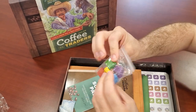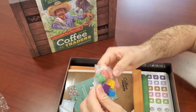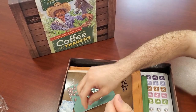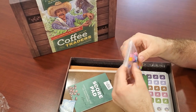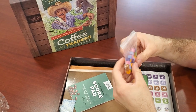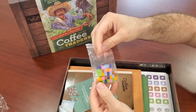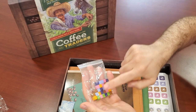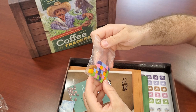I believe these big buildings are the hospitals. Because this game is about the origins of Fair Trade Coffee — these corporations were making the working conditions better for the farmers. And these are the different colored coffees each player has on their board to track the amount they have.